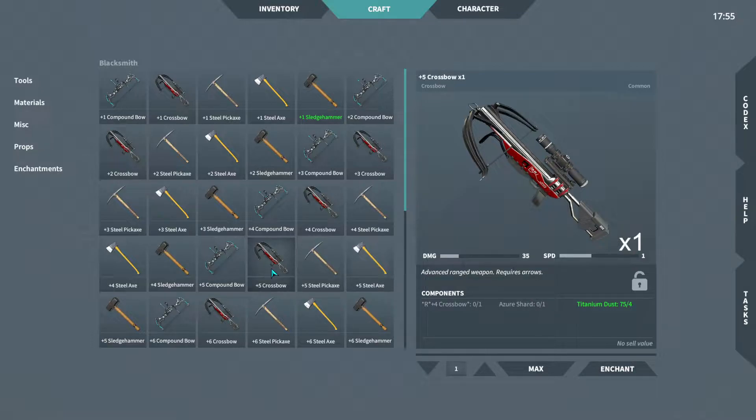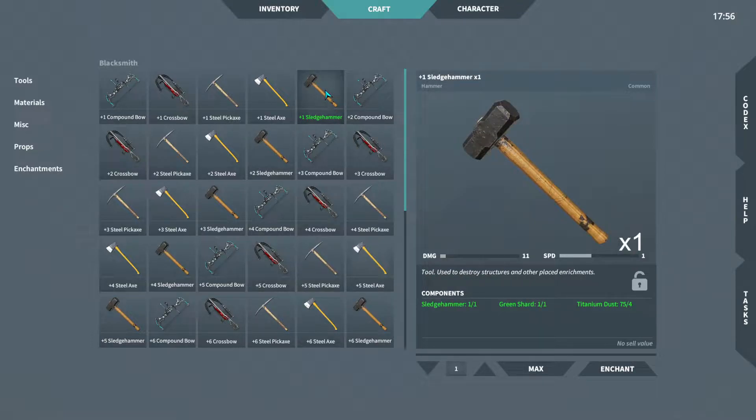Now I have a plus five crossbow. I actually have one more green shard so I could choose to upgrade a sledgehammer or a steel axe. I think I'm gonna go with the sledgehammer. I do cut down some trees every now and then, but I actually feel like this is bugging me more — it takes so many hits whenever you have to pick up a building or something. I feel like I need this more than I need an axe.